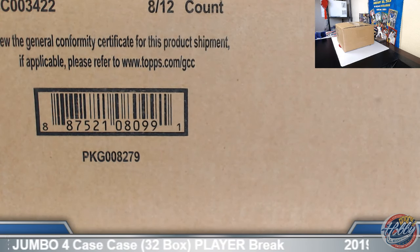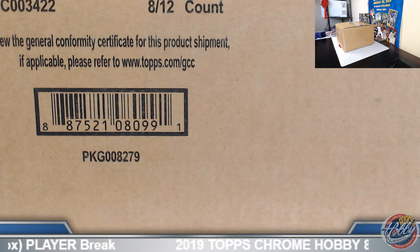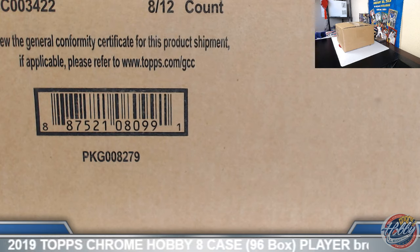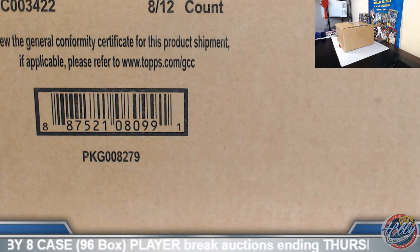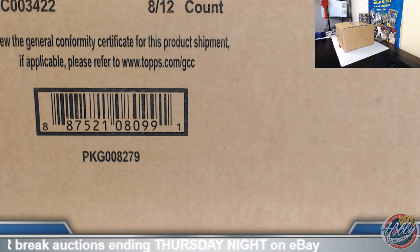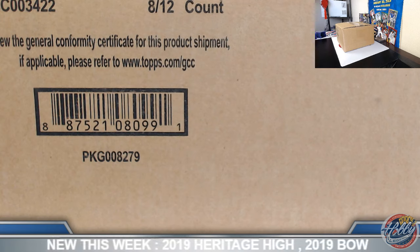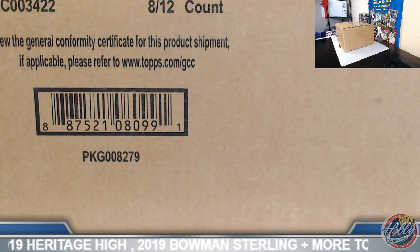Alright guys and gals, welcome on in — 2019 Topps Chrome 4 Jumbo Case Player Break. Case number one on this video; we'll post the link for case number two. Time to literally start at 1:45 PM Pacific, 4:45 PM Eastern. We'll post the links as we go along as well. Hope everybody had a good weekend. All cards ship, all cards sleeved as always.